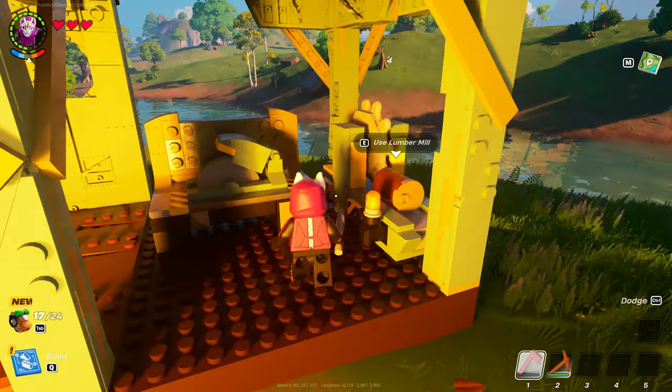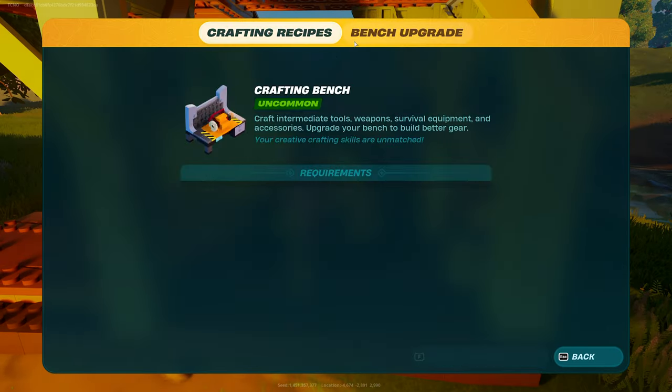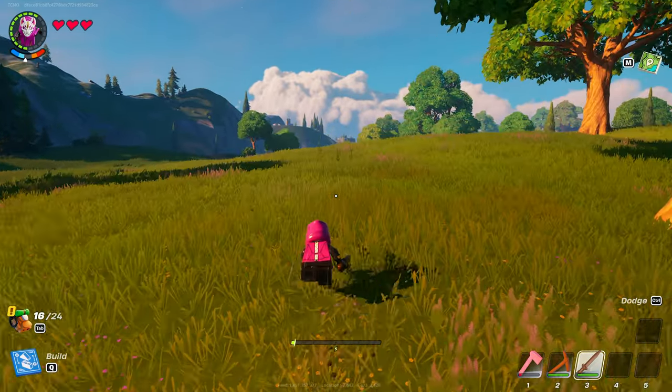Collecting our 5 sticks, we'll craft ourselves a short sword, grab the rest of our items, and find ourselves 3 shells in order to upgrade our crafting bench. So with our weapon, we'll start exploring and looking for rollers.